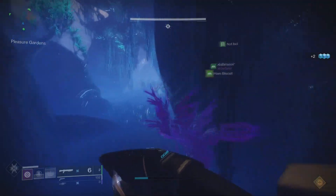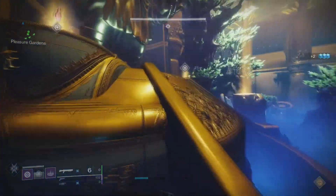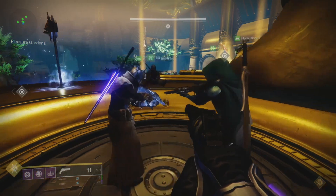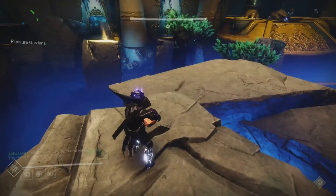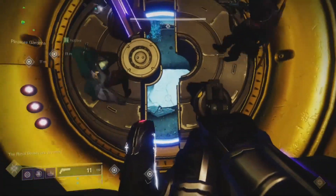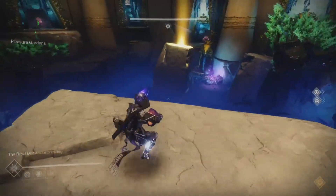Welcome to the Pleasure Gardens. When you first come in, go ahead and clear out all adds. Once you've cleared out adds, two crystals will spawn in the center of the room — this is your starting point. You'll need to split your team up into one team of four, or runners, and one team of two, or guides. To start the encounter, you'll need to pick up both crystals. Once you've picked up both crystals, a door will open up at the base of the Calus statue. This is where the runners jump in and pick up their spores.